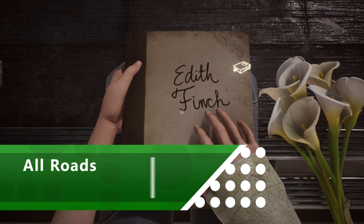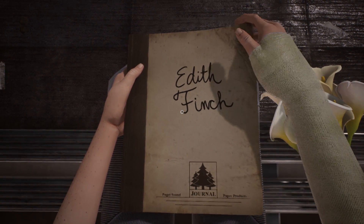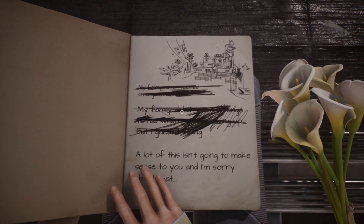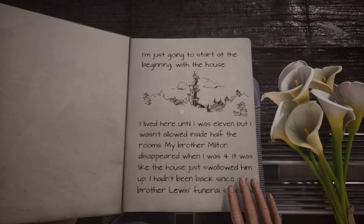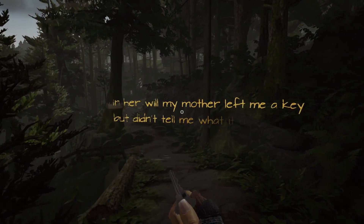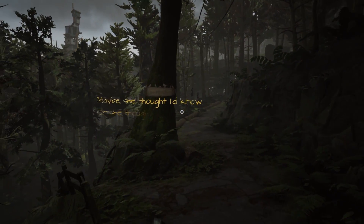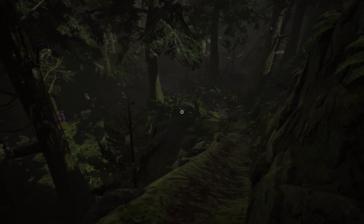Considering What Remains of Edith Finch is a narrative driven experience with a lot of walking, it's no surprise that the All Roads achievement involves walking around a lot. When you start the game you'll be in the shoes of Edith as she explains a bit about her family and why she's come to this remote house. When you start off you'll need to walk down this wooded path, eventually you'll hit a fork in the road — choose a path and take it before eventually reaching the house.